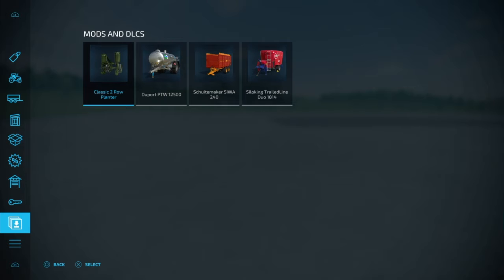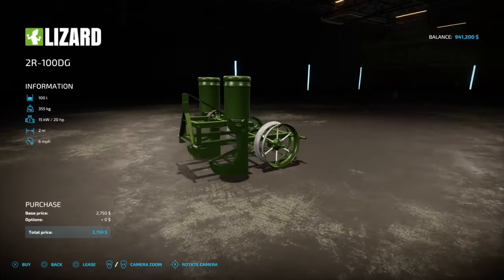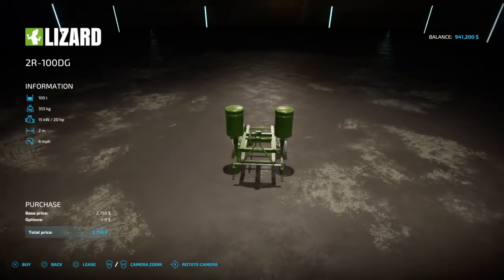Starting off with the classic two-row planter. This mod is 1.68 megabytes to download, only requires 20 horsepower, holds 100 liters of seed, takes up one slot, has a 2-meter working width and 6 mile per hour working speed. It'll plant corn, sunflower, soy, sugar beets, and cotton.